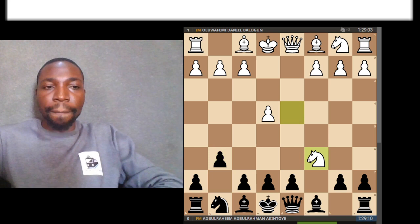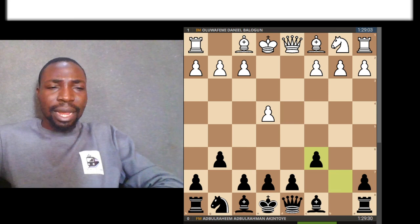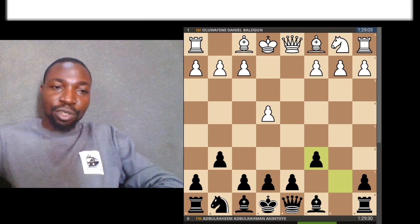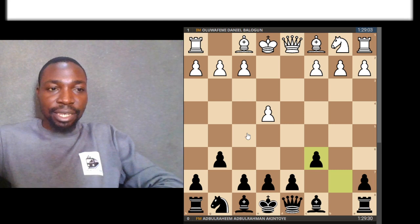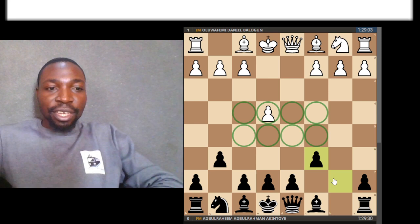This is the first interesting point in the game. My opponent exchanges the knights, and this variation is not supposed to be really dangerous for Black. But my opponent had some interesting ideas, as we will see in a moment. So I captured back towards the center. This is what you teach beginners — that you should always capture towards the center so that you can have more control of the central squares. The more control you have of these squares, the better your position, all things being equal.